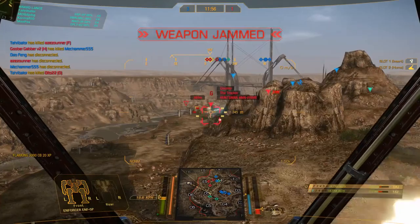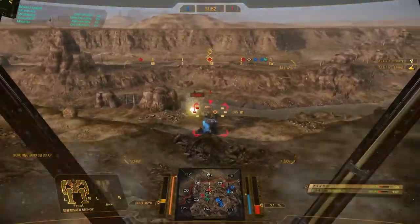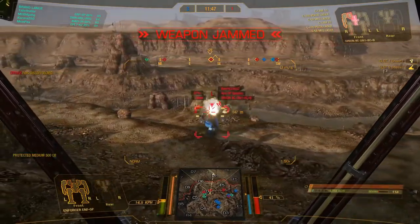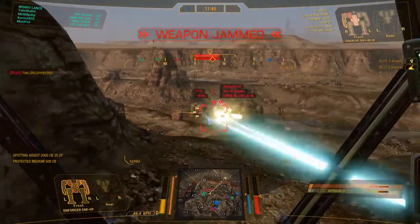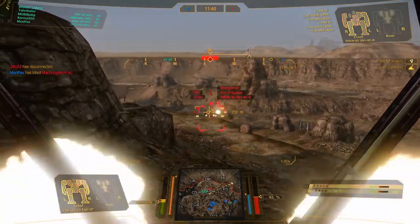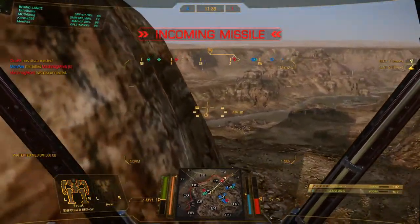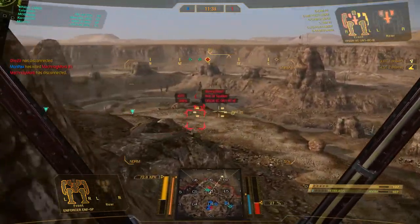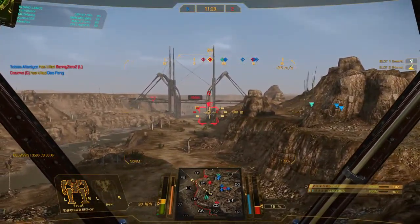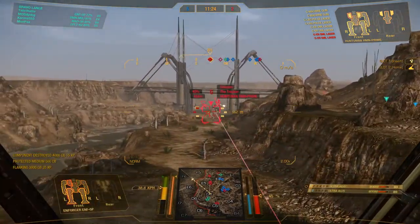It looks so easy, doesn't it? I catch them in the back and this Orion is very oblivious to my presence — it's just solo queue things. His side torso is already open, so it's not gonna last long. I really don't want to get damaged — we're just three minutes into the match. Orion dies and we get a free ticket to kill the enemy team.